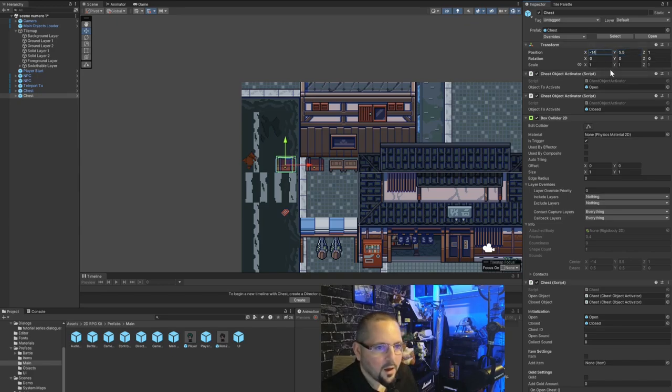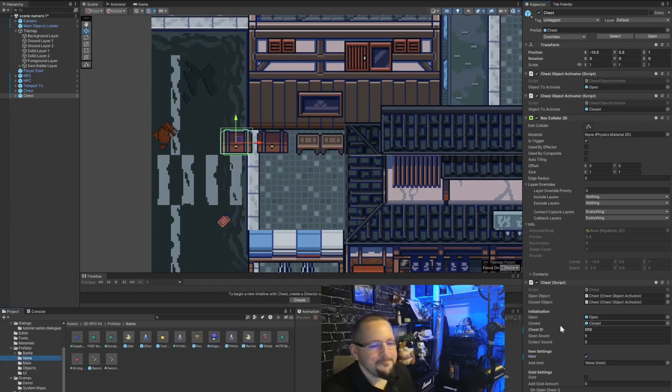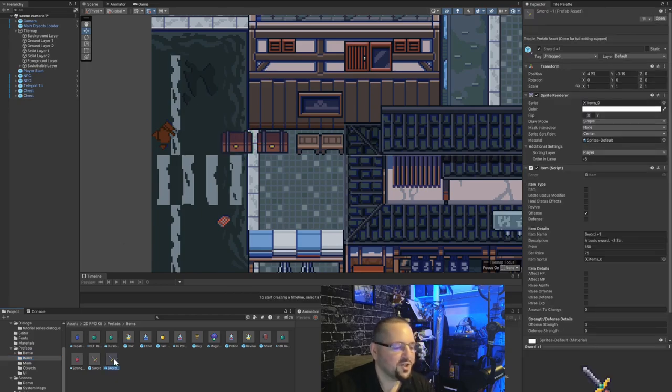Right-click to the RPG kit, set the chest, then place it. I'll toy with the decimals again. Now this chest gets the name 002 and we check the box to make it an item. Where do we get items? Go to the left still in the prefab folder but go to items. Remember in the build settings there were two dead scenes — one had a plus one sword in it, and we're going to use that plus one sword and put it in this chest.